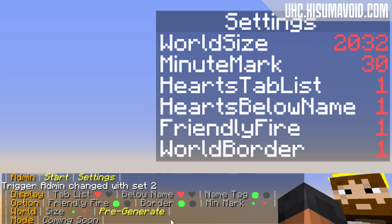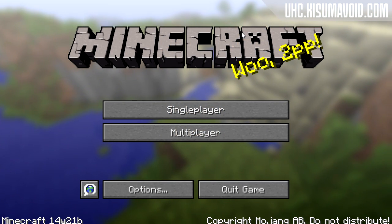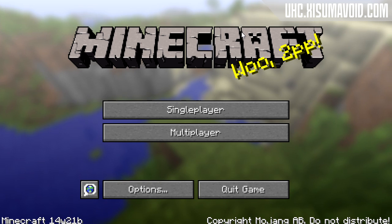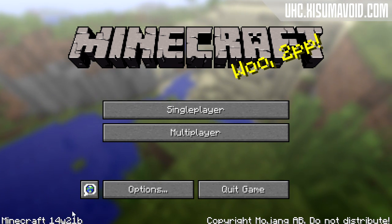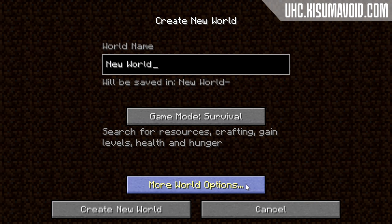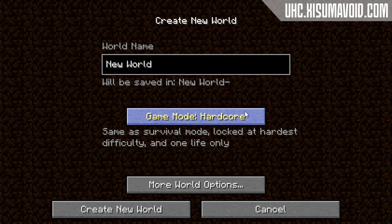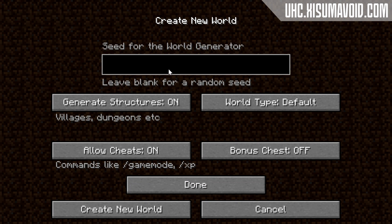It is highly recommended that you pre-generate the world before inviting other players onto the server to play UHC. Now I am going to show you how to install the UHC box into a new world. First, load up Minecraft in snapshot 14w21b or higher, then go into single player, create a new world, and switch to creative mode. That is the important thing. You can give your world a name or give it a custom seed, but you must be in creative mode, then click create new world.